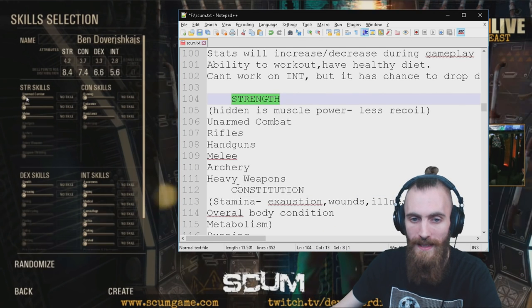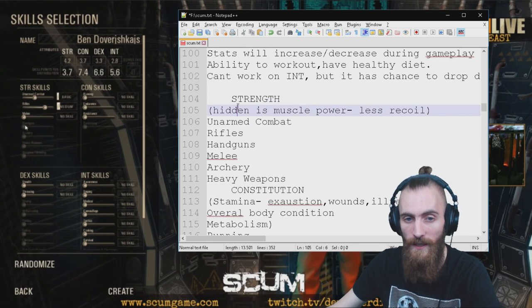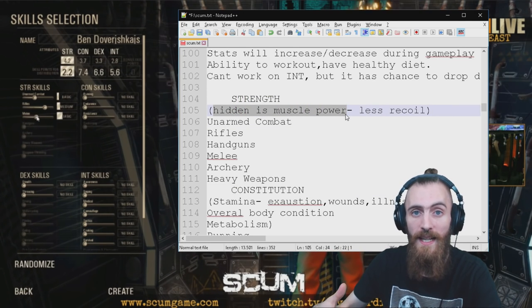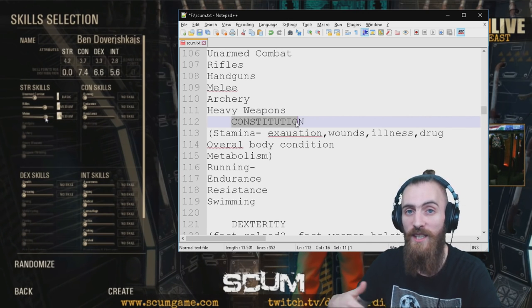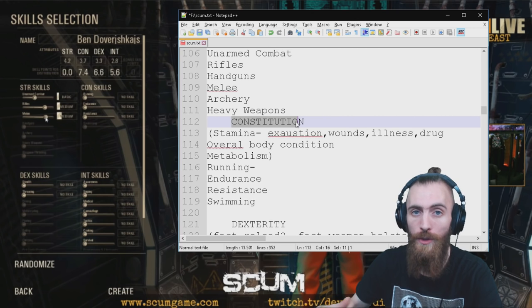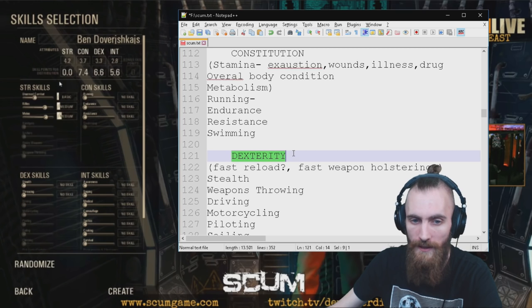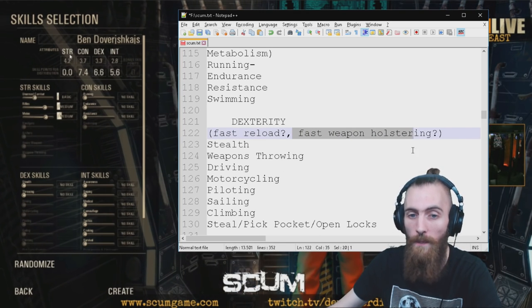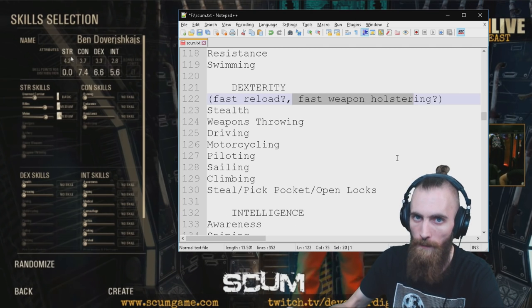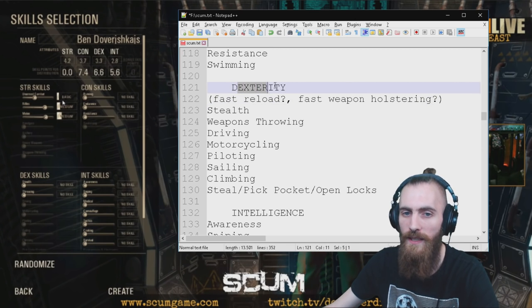All of those attributes have Secret Passive Skills. Under Strength, for example, the hidden one is Muscle Power, which means you can carry more. Under Constitution, your body is also gonna be more immune to different illnesses. Under Dexterity, you can Reload Faster — that's already proven — and faster Weapon Holstering, your Reaction Time, and your Player Inertia are gonna be much faster when you have a lot of Dexterity.